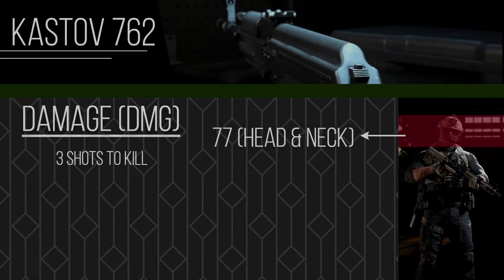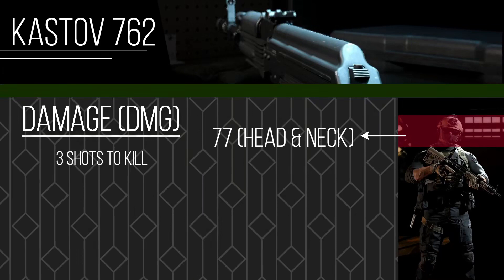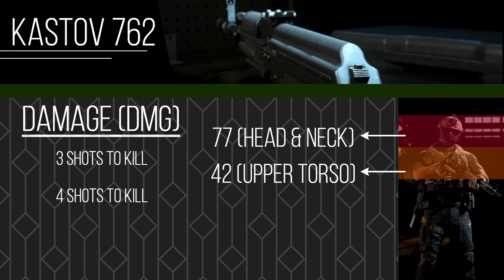The first thing we're looking at today is the Gustav 762 damage. Depending on the area you hit in Call of Duty, it does more damage. To the head, it does about 77 damage — that's three shots to kill — marked with the red area on the character model to the right of the screen. Most guns are four shots to kill, but the Gustav 762 is also four shots to the upper torso, dealing about 42 damage to anything above the rib cage up to the neck.